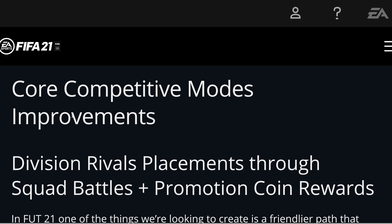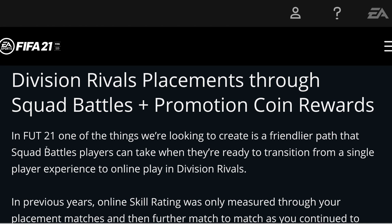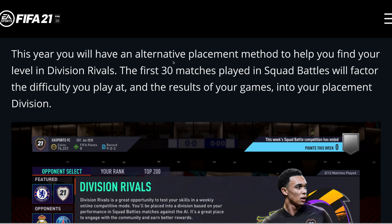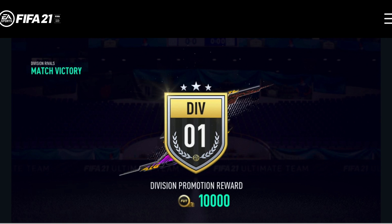Now we've got some core competitive modes improvements, starting with Division Rivals placements through Squad Battles plus promotion coin rewards. In FIFA 21, one of the things they're looking to create is a friendlier path that Squad Battles players can take when transitioning to online play in Division Rivals. The first 30 matches played in Squad Battles will factor the difficulty you play at and your results into your placement division. Another addition to rivals is new coin rewards for promotion — each time you reach a new division in rivals, it's now more rewarding through a one-time coin reward added to your club immediately.